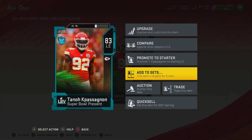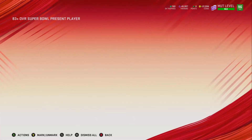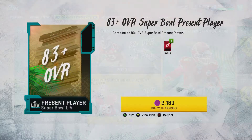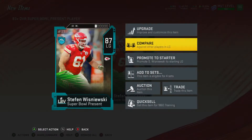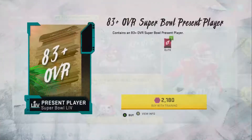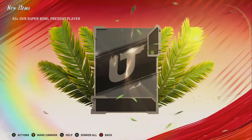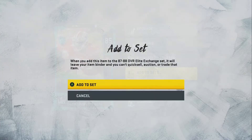This method is using the Super Bowl Present re-roll set. If you pull an 83, that goes into the Super Bowl Present set, which gives you the 96 at the end of it. If that set is full of 83s, then your 83s will go into the 85-86 set. I know in this video I'm quick-selling the 83s, but that was during a time where I wasn't doing that. When I started putting the 83s into the 85-86 set, I noticed more profit.